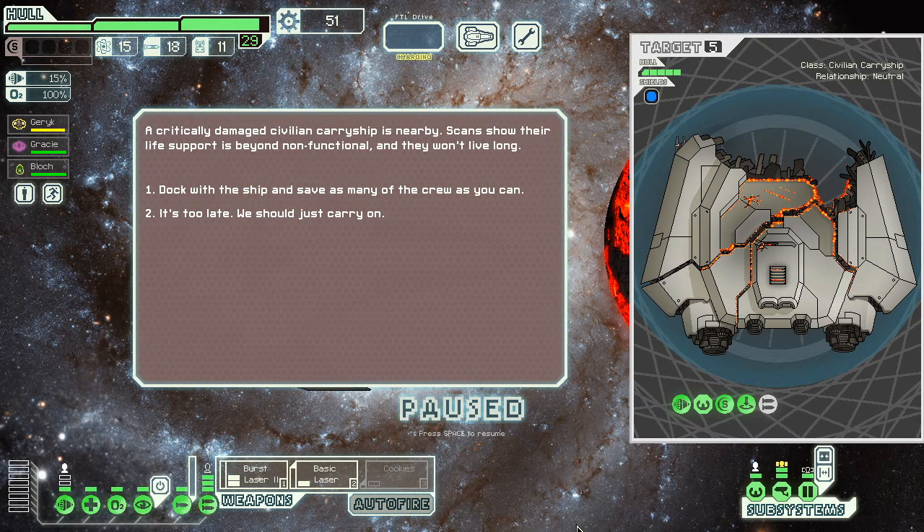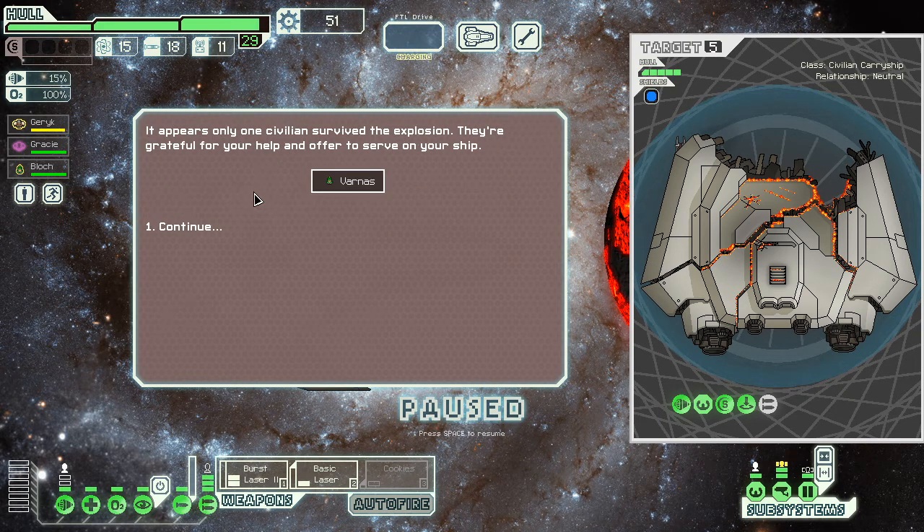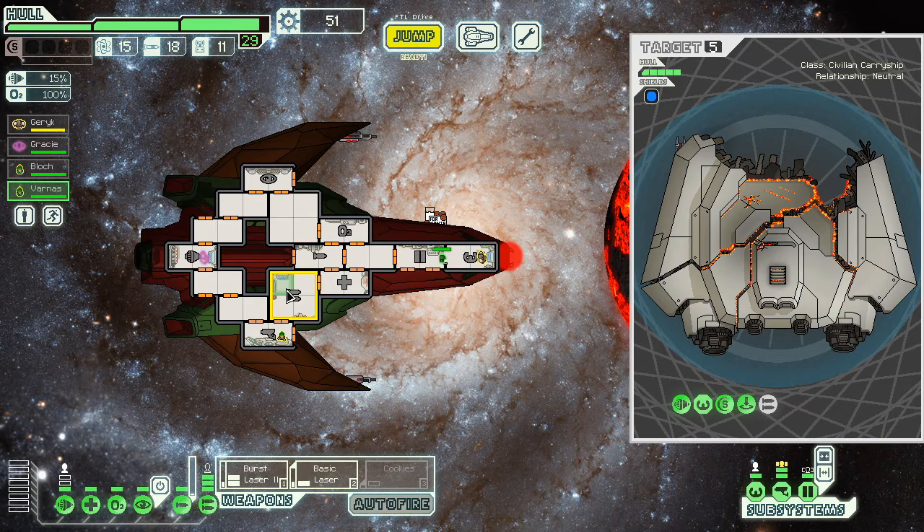I'm pretty sure this event is 50/50 — lose crew or gain crew. Let's see: it's one third money, one third guy, one third boarders. Save — hey, I'd rather not have another elf but it's something. He could explode for me if I needed him to.